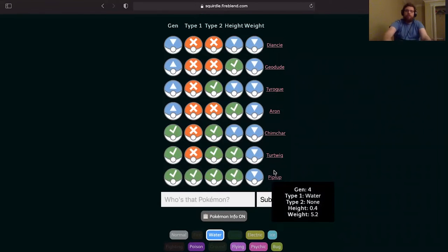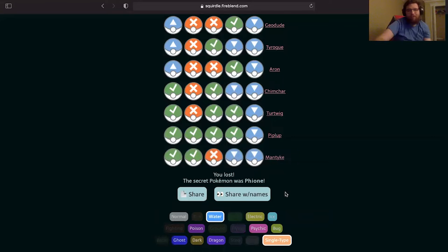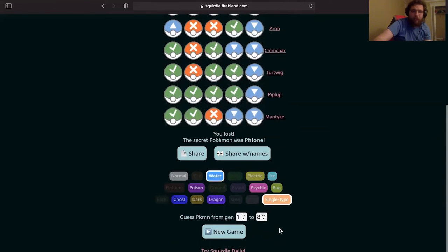So it's just a water type. It's gen 4. Let's think — Prinplup? Prinplup is too big for that though, so it's not Prinplup. I'm gonna blank on gen 4 water types. Is it Mantyke? Oh, it's Phione! Okay, that's fair — I wasn't expecting a legendary. That's okay, 0 for 1.